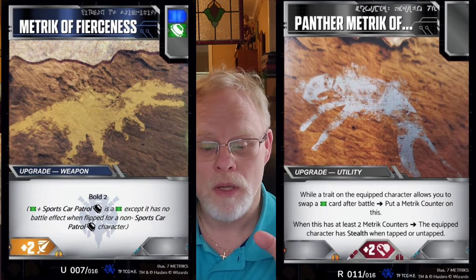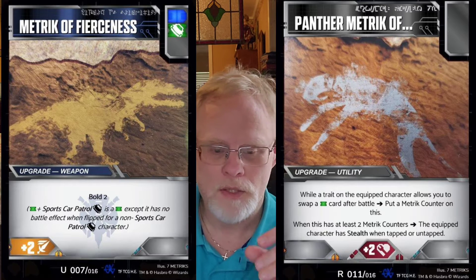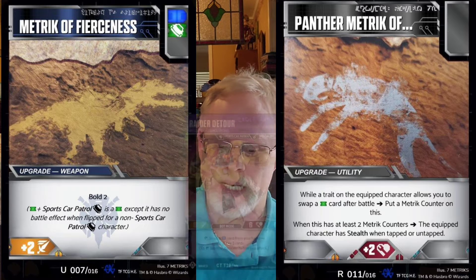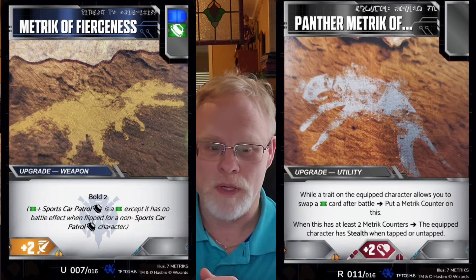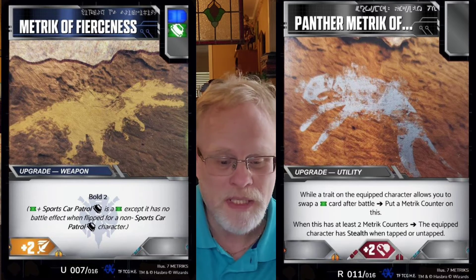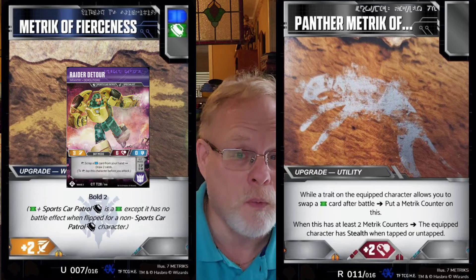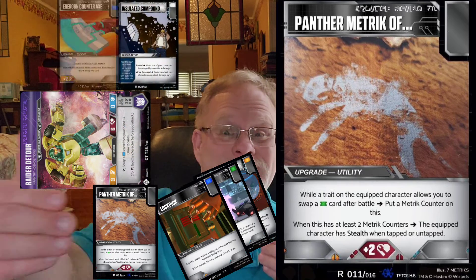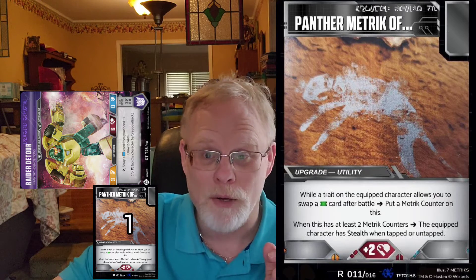The Metric of Fierceness has a green pip where only sports car patrols can get it on the flip. So if you're playing with sports car patrols and you have the Panther Metric on one of them and you flip the Metric of Fierceness — which is basically bold two and attack two — anybody can wear it but only sports car patrols can get it on the flip. If one of those sports car patrols has the Panther Metric equipped, you can then put a counter on it.